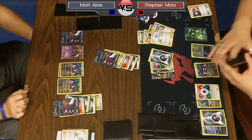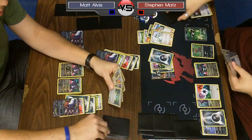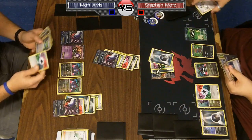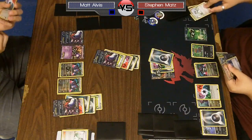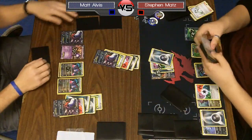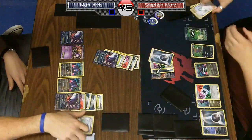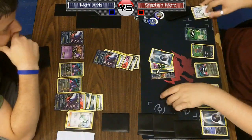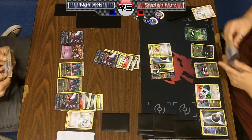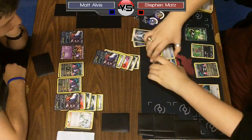Matt has a ton of damage on Steven's board, Eevee Lights in play, two Hydreigons, and three Darkrais — his field looks better overall. Looking at Steven's board, he's got a Sableye and a Deino; not that scary. But Steven still has a good chance of winning. He draws an Eevee Light but no Max Potion. He could put the Eevee Light on the active, but he can get knocked out by Dragon Blast, X-Ball, or Tool Scrapper.